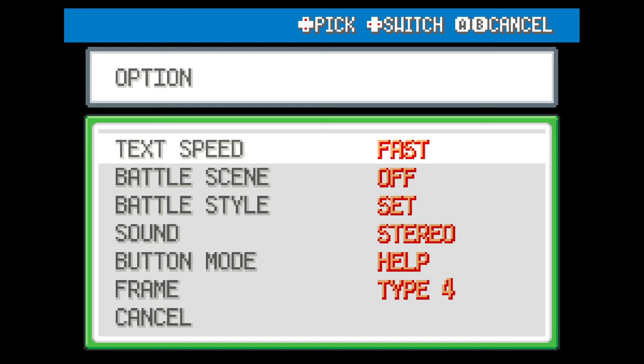We want text speed at fast, battle scene off — which will turn off animations from moves — and finally battle style on set, as this skips the 'will you switch Pokemon' question in a trainer battle. This shaves a few seconds off your battles, and you save a lot of time in the long run.